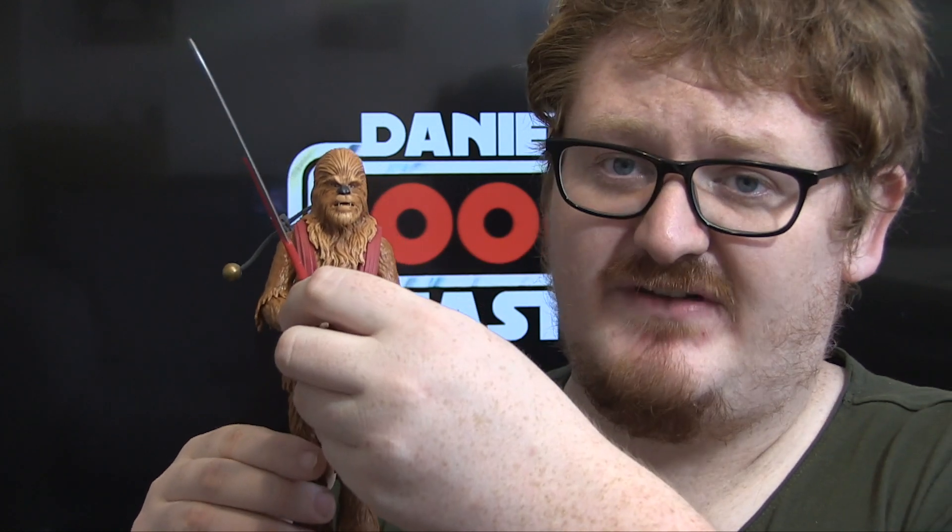Onto the figure itself — the only thing I can tell you about this character is what the box tells you, and that's the fact that this guy accompanies Darth Revan, comes with a big sword, and he's a Wookie. More aliens the merrier is my thing, so to have another alien in my collection is great. This figure is basically, from what I understand, a repaint of a pre-existing Chewbacca figure.